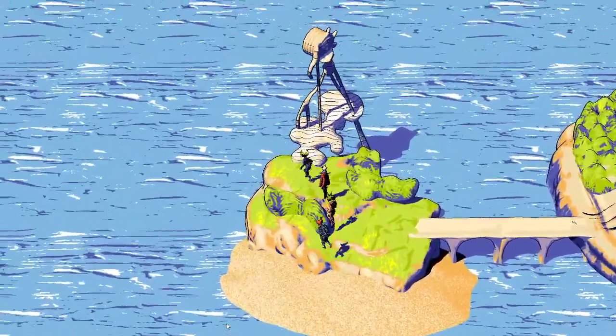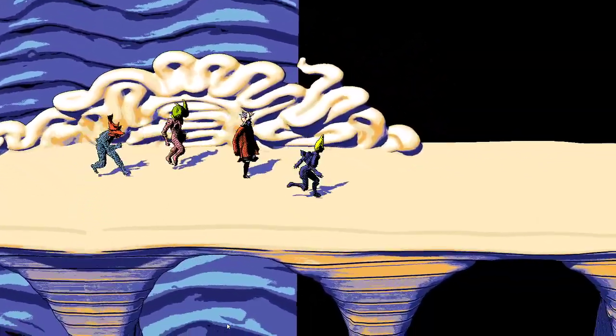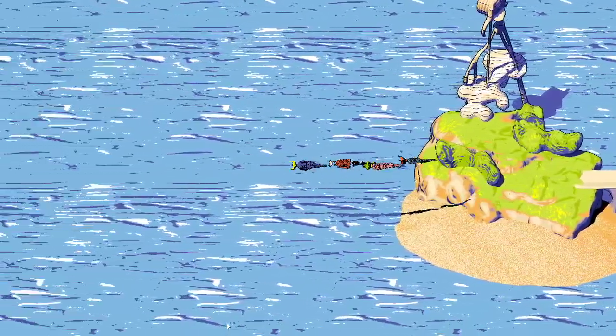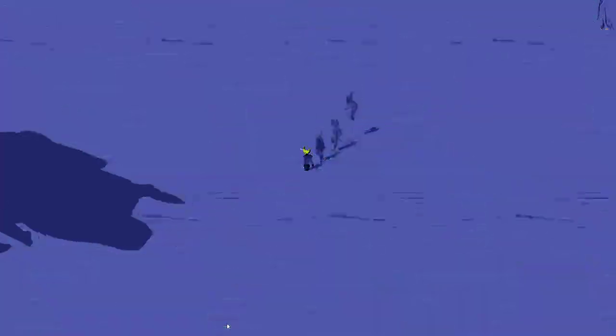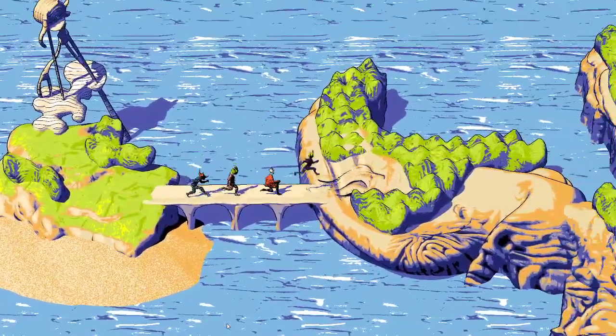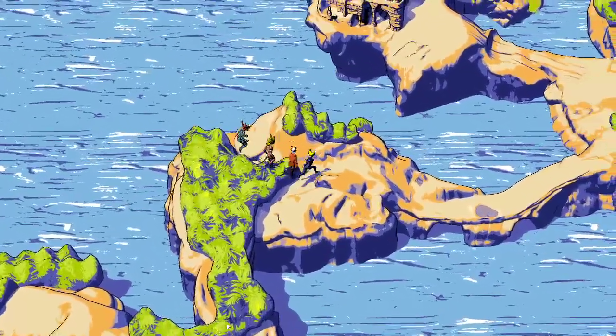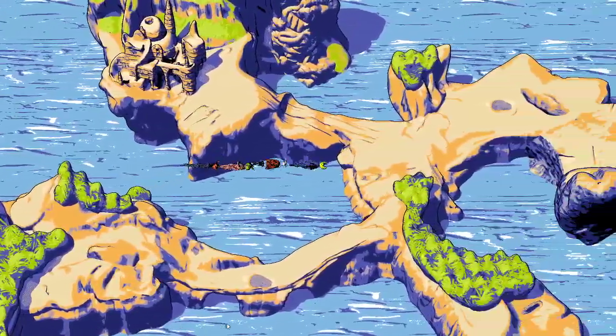They're not sure exactly where the token receptacle is — they thought it might be somewhere reachable from the shore, but it might require flying. Something appears to be flying around nearby, which is unexpected.